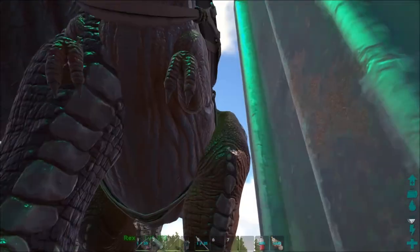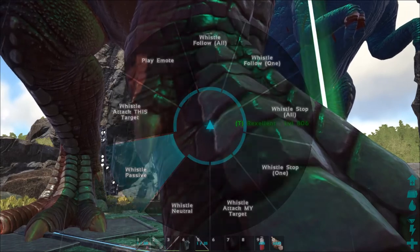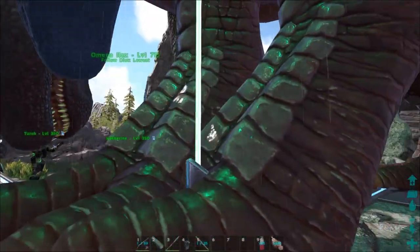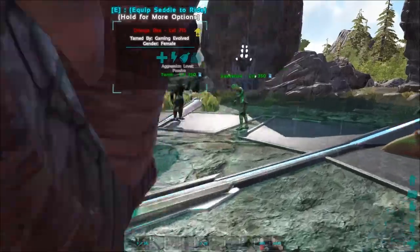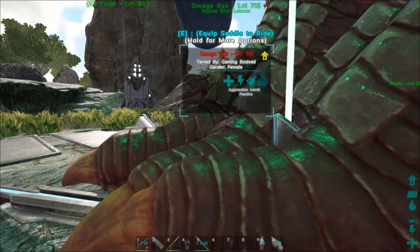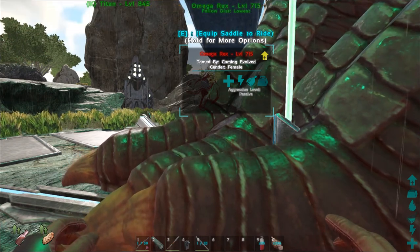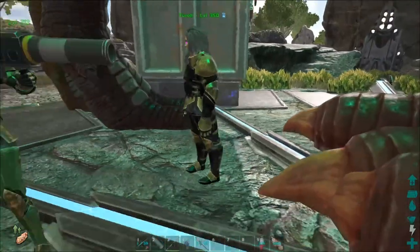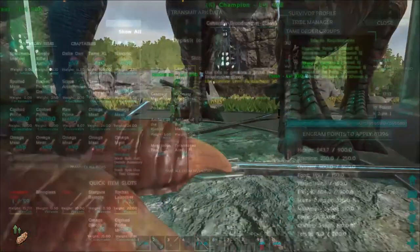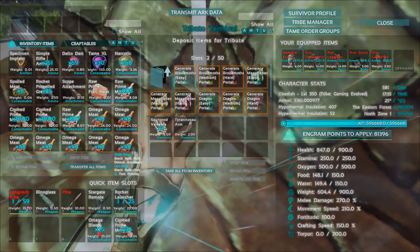Take off all the saddles. Let's put them on passive so we have a moment to sort everything out. Did you get a rocket launcher? No? It only gives you nine shots but there are 27 bullets. We're starting with Broodmother Easy. When we get in there, put the saddles on, throw the inventory you want inside your Rex, whistle everyone neutral, and let's get it! We've got enough artifacts to do a bunch of fights.